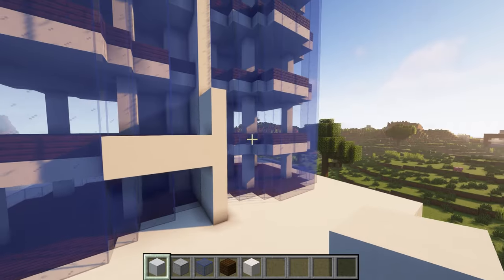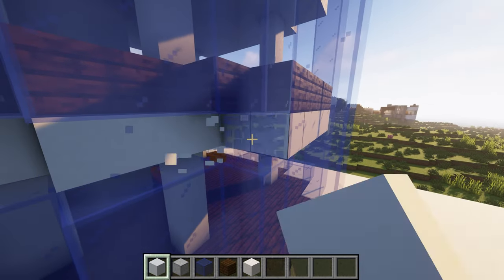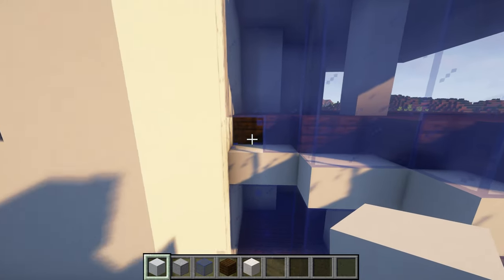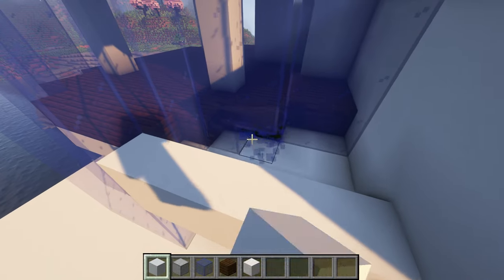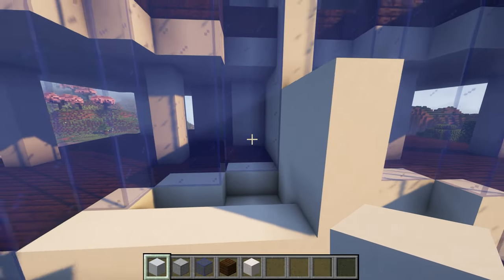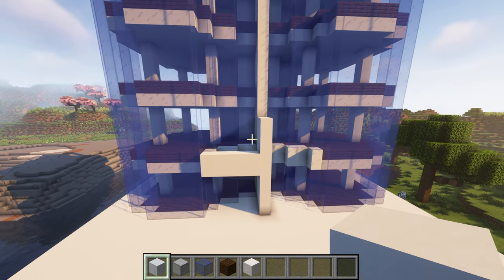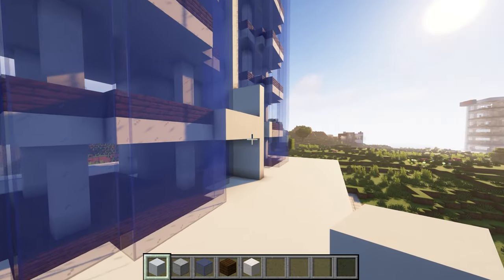How does that look? That looks normal okay. So then we'll just do that. Here I'll have some things like this — I don't know, yeah I mean it looks like a good enough balcony.